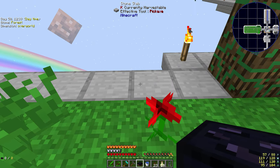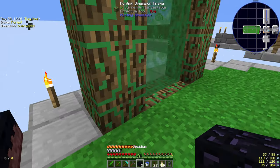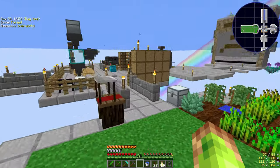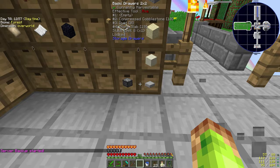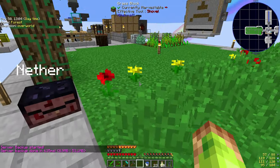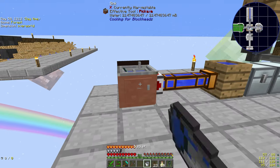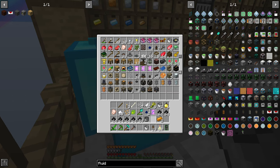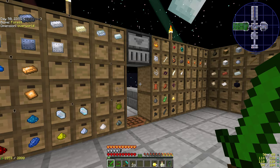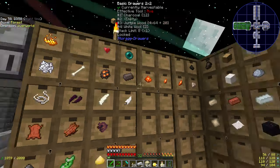Before you can get to the nether though, even after placing and charging the cake, you need to unlock it — and to do that you need flint and steel. It's strange because I haven't yet unlocked the blast furnace, but there is actually another item that allows you to make steel really early on, and that is a crude hammer.